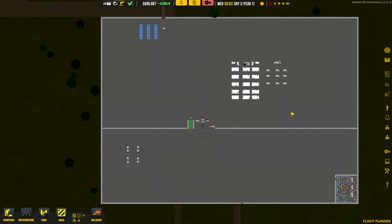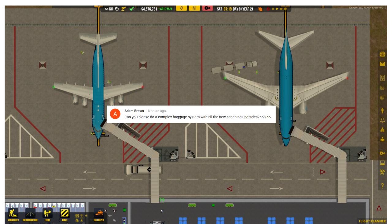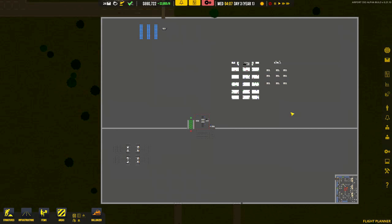Welcome back Airport CEOs. Thank you very much for your comments over the last couple of days. It's been great going through this series. I'd like to bring in a specific request from someone watching episode 3, which was the baggage handling system. Adam Brown actually asked: can we do a complex baggage system with the new scanning upgrades? So this tutorial is about building the upgraded baggage system.